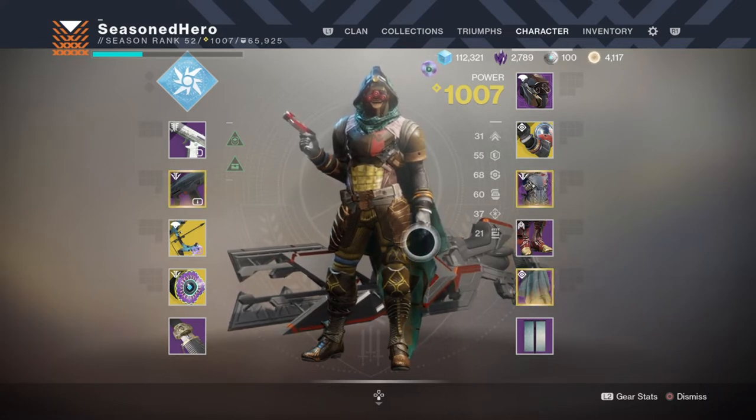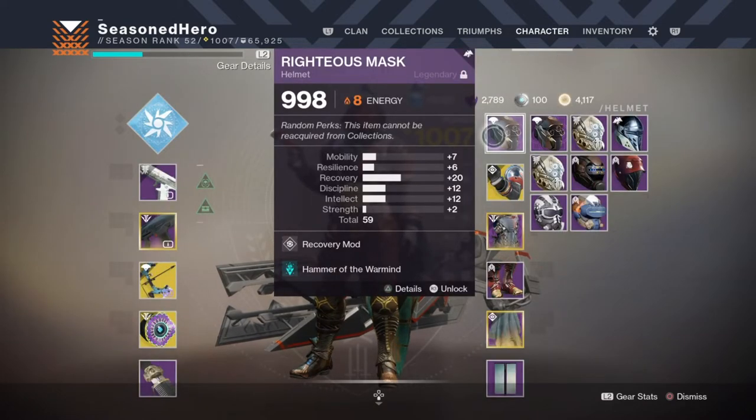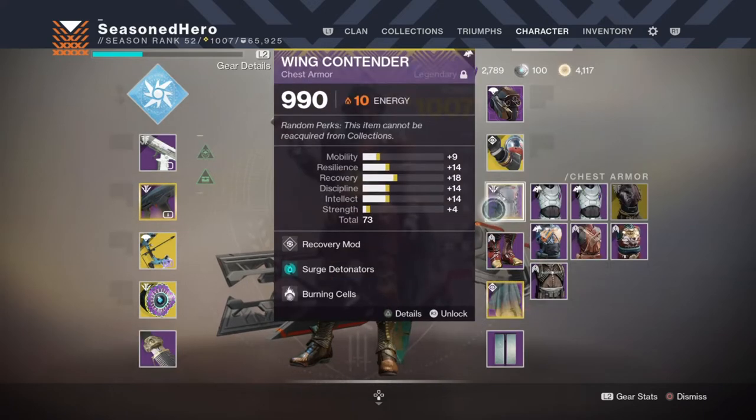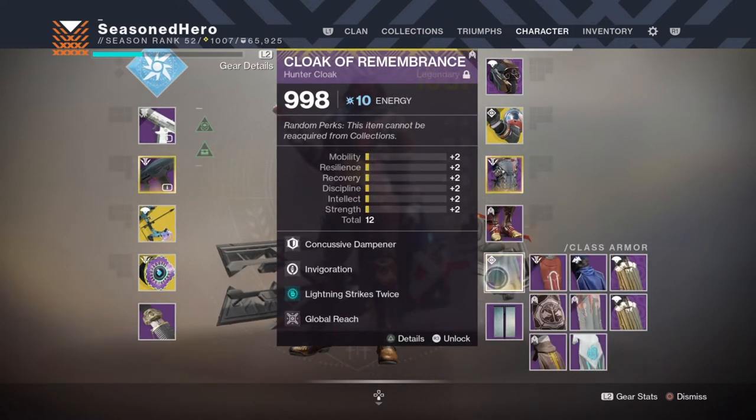Now for the rest of the mods, you will need the following for this build: Head — Recovery and Hammer of the Warmind mod. Arms — Recovery mod. Chest — Recovery, Surge Detonators, and Burning Cell mods. Legs — Resilience and Tyrant Surge mod. Cloak — Concussive Dampener, Invigoration, Lightning Strikes Twice mod, and a Global Reach mod.